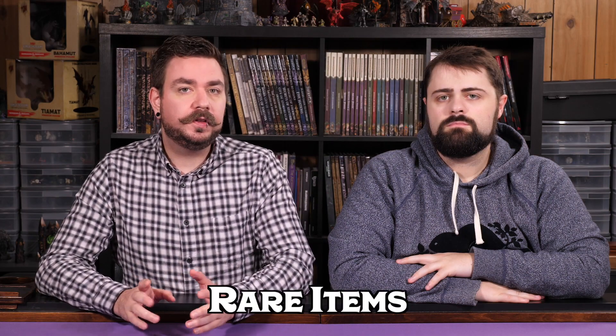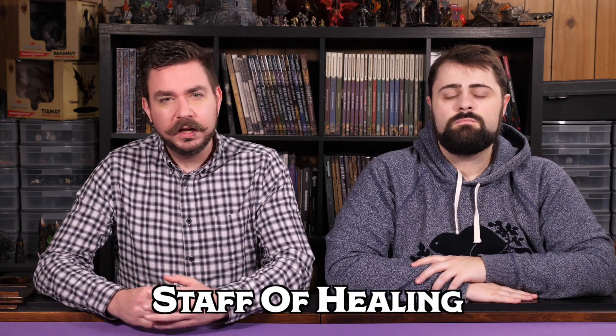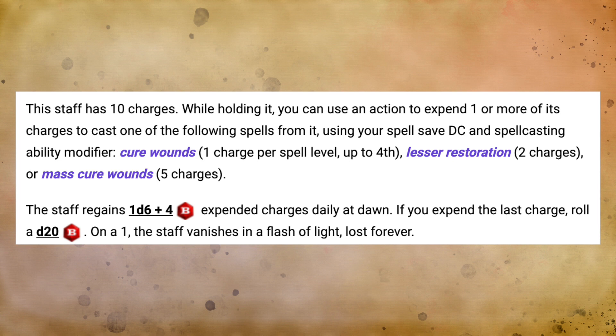As we move into the rare magic items, one thing to keep in mind about both clerics and druids is that both of them make excellent healers, but sometimes the weight of being a healer can eat up your spell slots that you would have rather used on other things. This is why my favorite choice for a rare magic item is the Staff of Healing. This takes the burden off of using your spell slots for healing and allows you to have a magic item that fills that role, meaning the cleric or druid still gets to be the healer of the party. The Staff comes with 10 charges and allows you to use 1 charge to cast Cure Wounds, 2 charges to cast Lesser Restoration, and 5 charges to cast Mass Cure Wounds. You can also upcast Cure Wounds by spending additional charges.